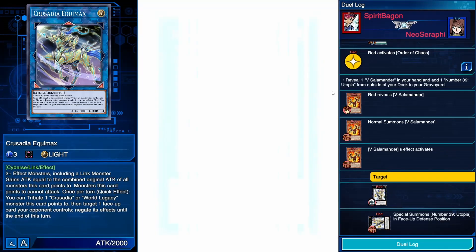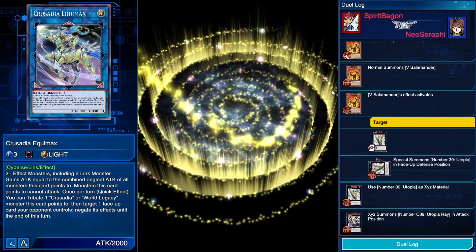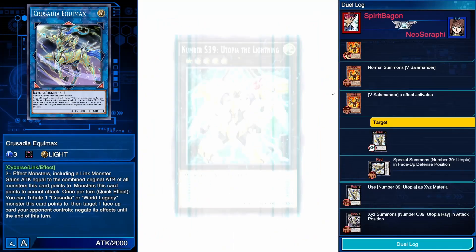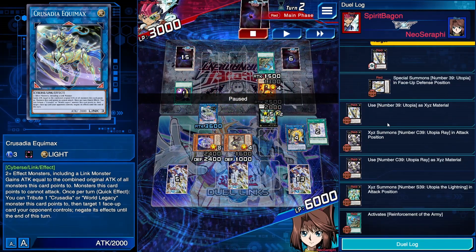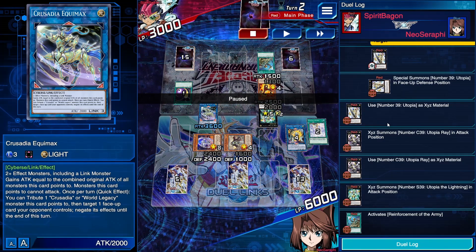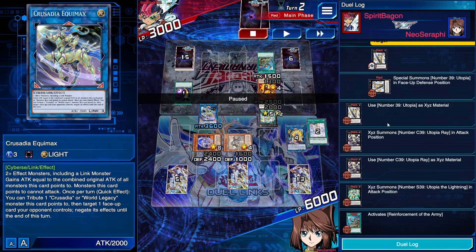My opponent sees through my play and does not use Rank Up Magic Limited Barian's Force. Instead, he goes into Chaos Number 39 Utopia Ray and then into S39 Utopia the Lightning. These cards don't scare me — S39 Utopia the Lightning could battle against my Equimax and use its effect to gain attack points, but I have Arborea in the graveyard so my Equimax would not be destroyed. I'd only take 1400 damage and would be able to just turn around and kill my opponent.